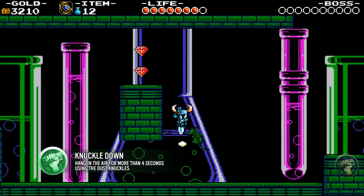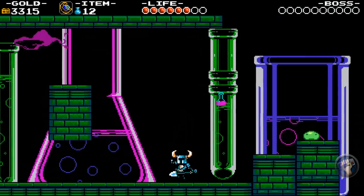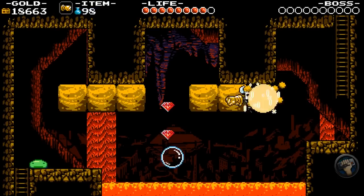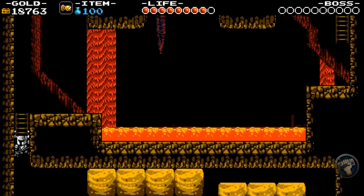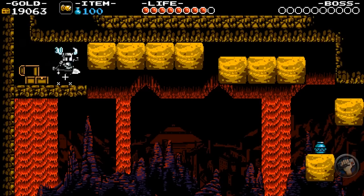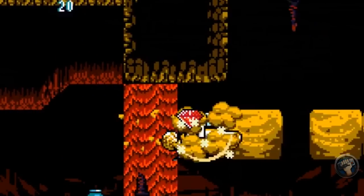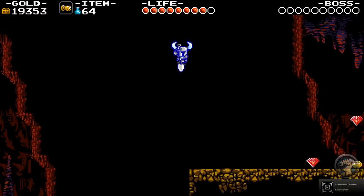Most walkthroughs will tell you to do the dust knuckles feat in the Explodatorium, but I found an easier way. This feat has you suspending yourself in the air by spamming the Dust Knuckles. Instead, go to the mini dungeon associated with Mole Knight and play up to a certain point. Rather than taking a break to bounce yourself up to continue the chain, hold right and at the precise moment spam the Dust Knuckles again until you reach across. Be forewarned: once you beat this stage, you can't revisit it on the same playthrough.